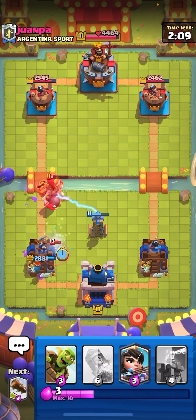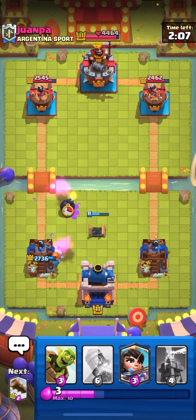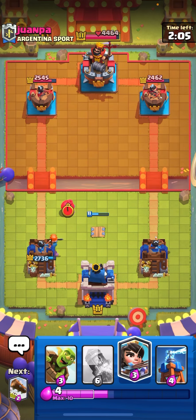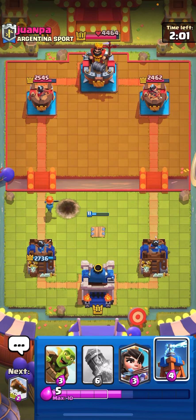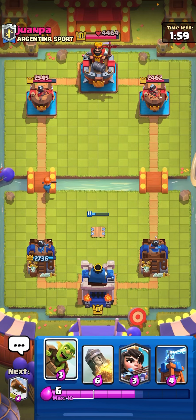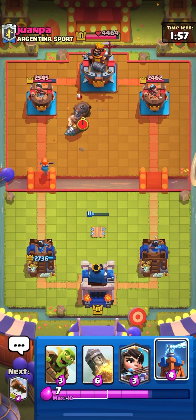Ice spirit to catch that one goblin — I think we just took one hit from the goblin, that's fine. Alright, it's mirror barrel, giant skeleton, tornado, and miner. That's his deck.